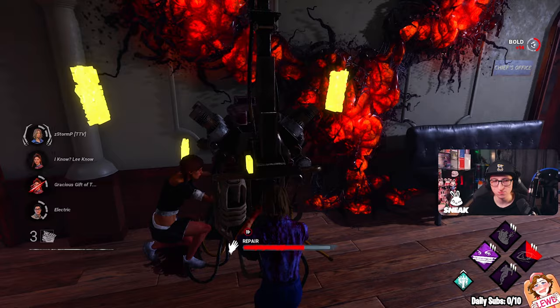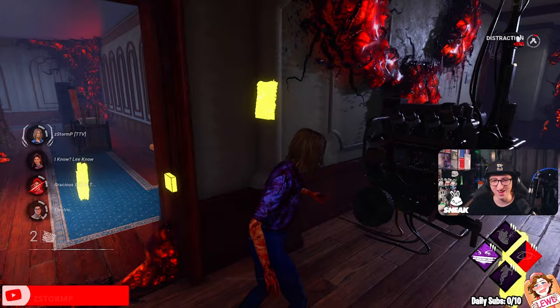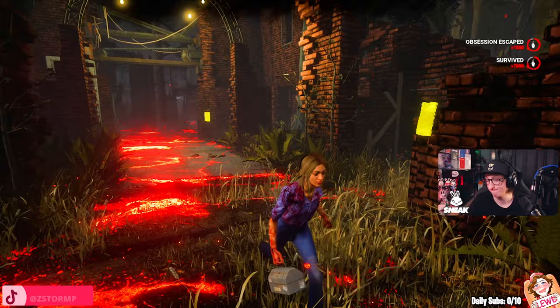Laurie Strode — a determined survivor prepared to face any challenge against pure evil, building up the strength to fight back against any odds. Laurie Strode comes with Soul Survivor, Object of Obsession and Decisive Strike. I have to go with Object of Obsession on this one. It's a really good aura perk that allows you and the killer to see each other, and it can be very helpful to predict the killer's movement.